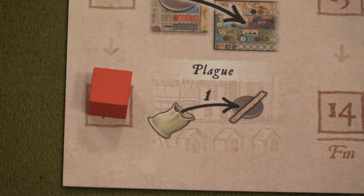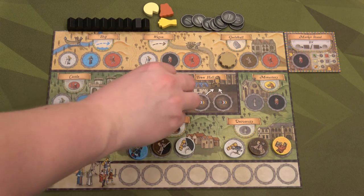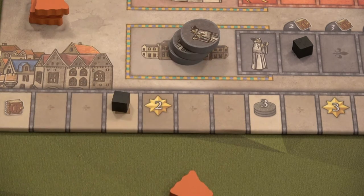Round seven — after this we're halfway through, and now we're starting to have some bad events. The plague: we have to draw a worker from our bag, and if it's not a starter worker we have to put it back on the board and give it away. This round we're going to activate three spots — the university, the village, and the scriptorium. Let's do the scriptorium first. For the scriptorium you just move one up the development track.